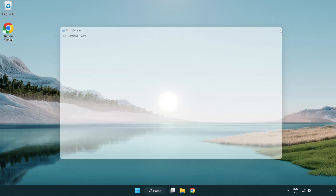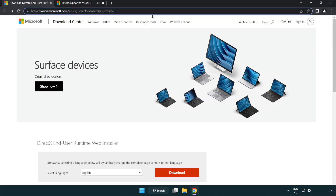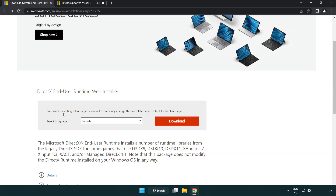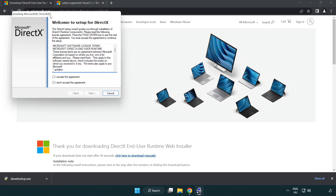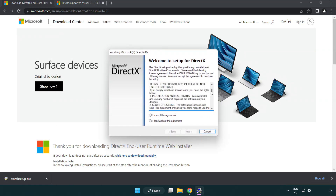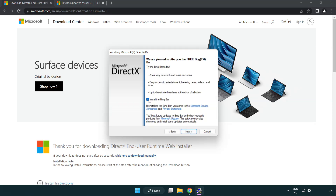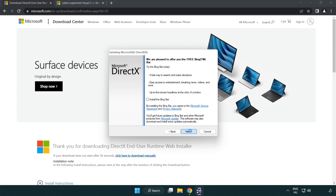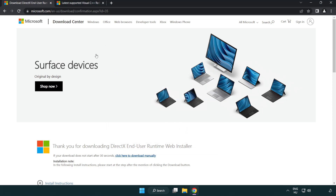Close the window. Open your internet browser and go to the website — link in the description. Click Download and install the downloaded file. Click 'I accept the agreement' and click Next. Uncheck 'Install the Bing Bar' and click Next. Installation complete — click Finish. Close the DirectX website.